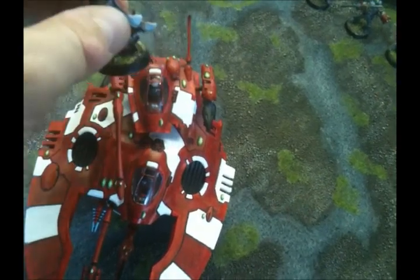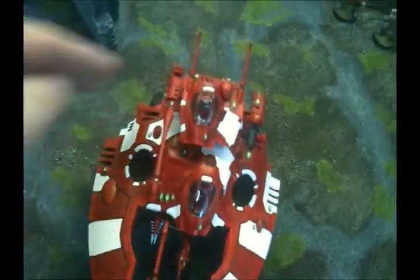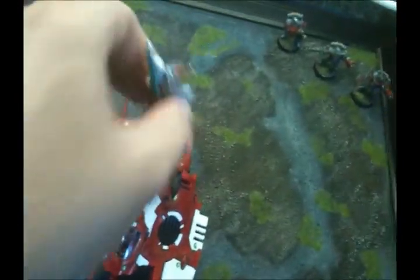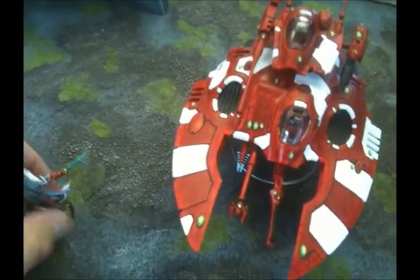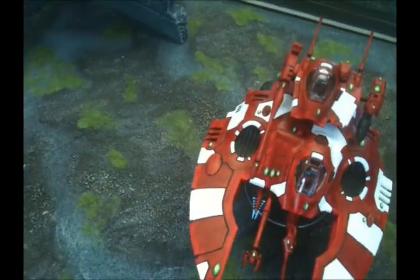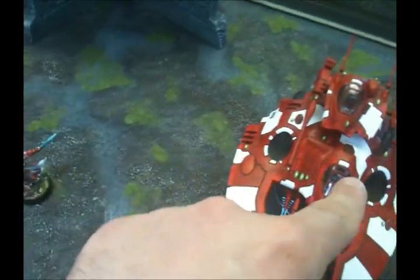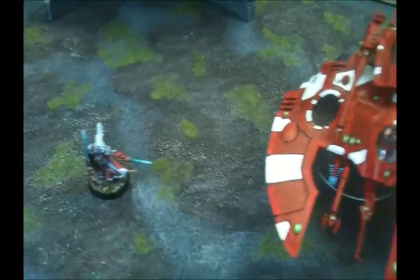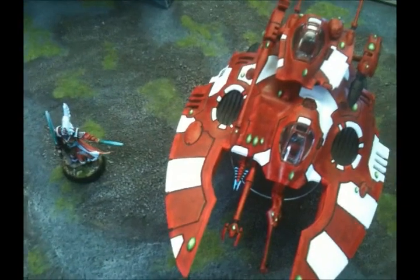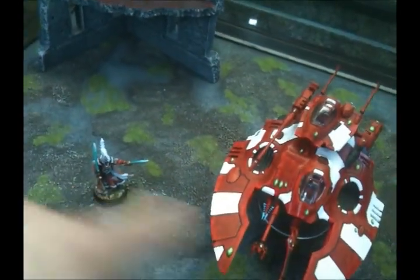A great tactic is to unload your unit from a Falcon while keeping the Farseer safely inside, protected at toughness 3. He can still cast his powers from inside. You can Fortune one unit near one side of the hull and Guide or Doom another unit near the other side. Note: while you can cast out of a vehicle, you cannot cast into an enemy vehicle — units inside vehicles don't count as being on the board for targeting purposes, which is the correct rule to prevent broken combos.